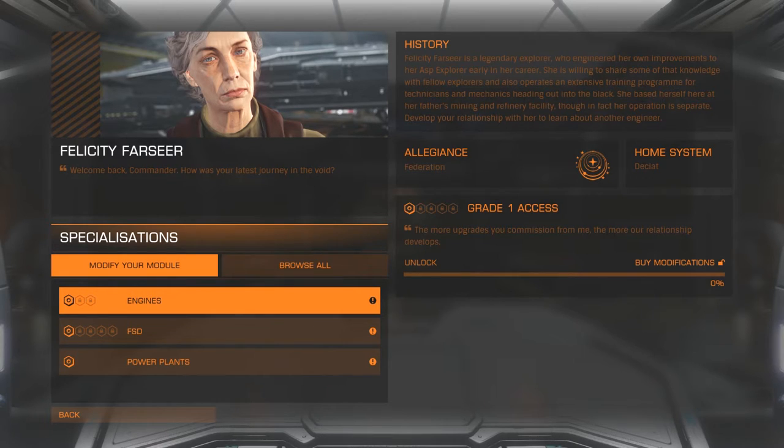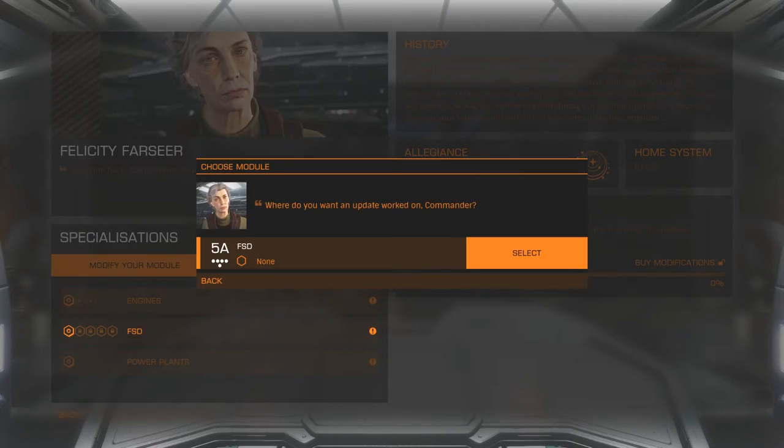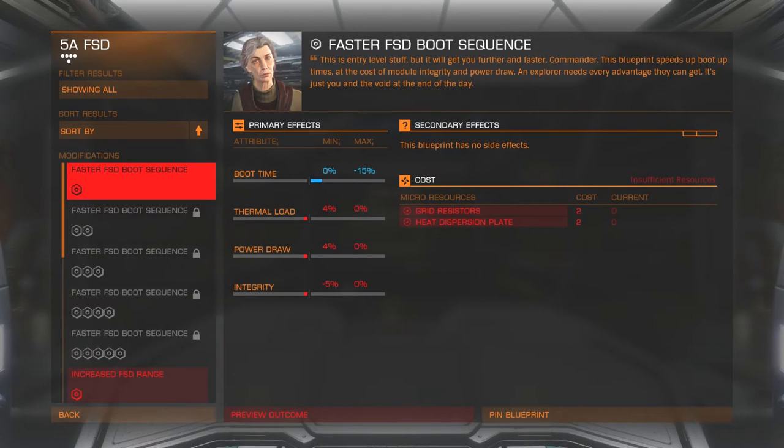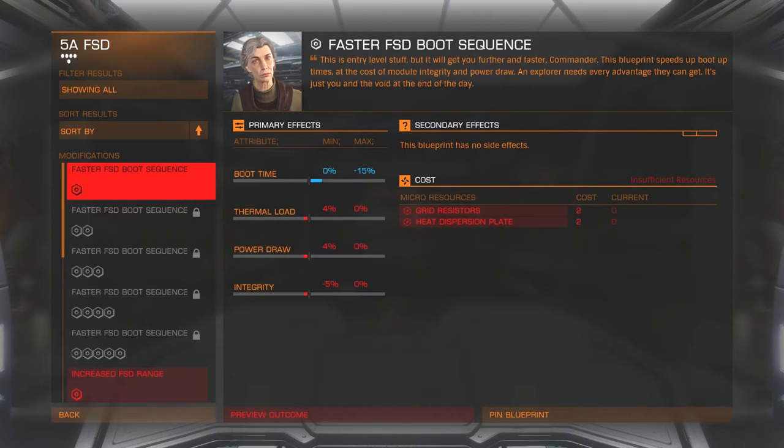Right now we have grade one access. The more upgrades you commission, the more your relationship develops, which opens up further modifications. What I'm mostly looking for is FSD — I'm hoping to increase my jump range on my frameshift drive because I'm planning a trip to Sagittarius A and then possibly on to Beagle Point. I'll go ahead and highlight FSD and select my 5A FSD — already the highest level available for this Asp Explorer.